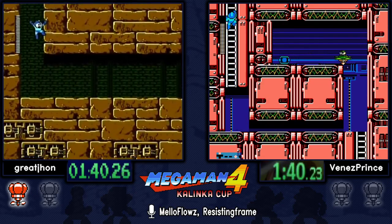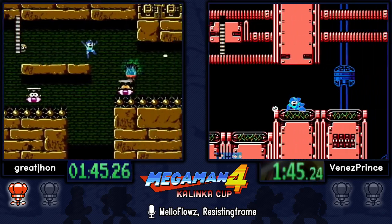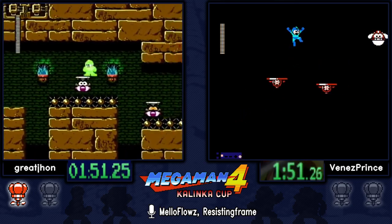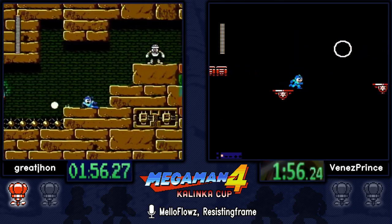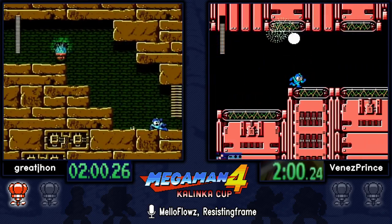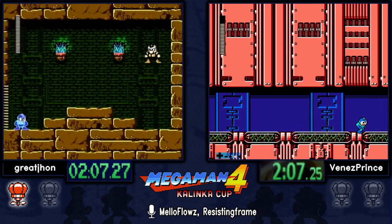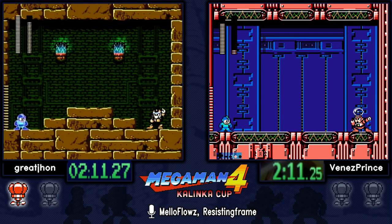Those platforms, as well as the grasshoppers in Bright Man's stage, make these two stages feel like auto-scrollers. Honestly that's the most appealing thing about Bright-Balloon strats — it cuts out any kind of auto-scroller feeling and the RNG of short grasshoppers, which can become really problematic.